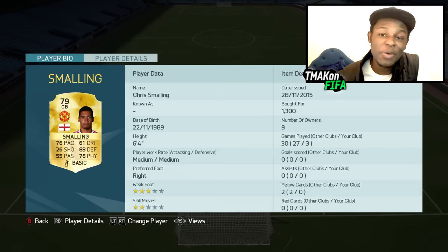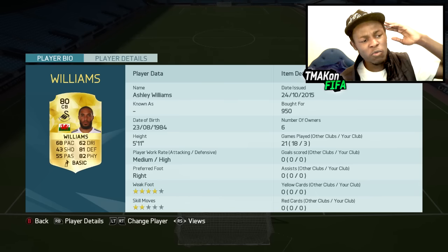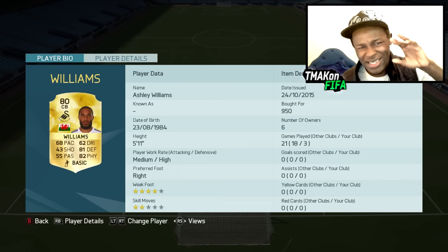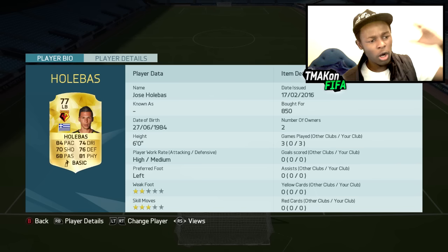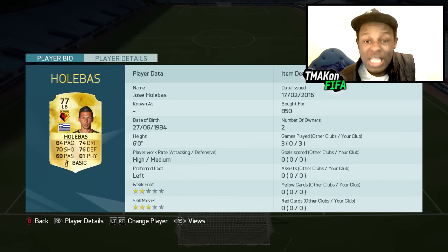Smallin — a few people use him; he's definitely one of the exceptions in this squad. Next we have William — pretty sure not a lot of people use this guy; he might have an upgraded card as well but I'm not too sure, don't quote me on that. Holobus is another good player — left back, 84 pace, 81 physical, 6 foot as well.